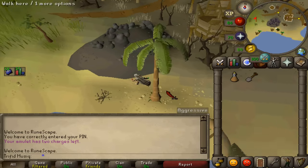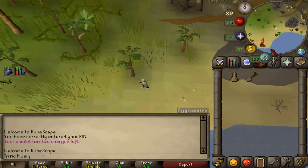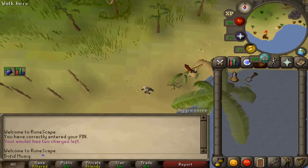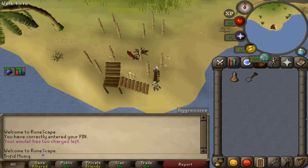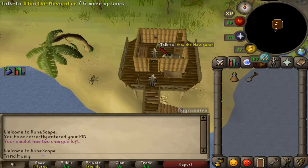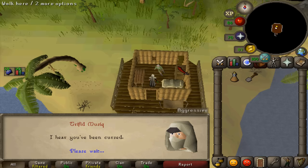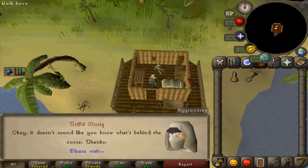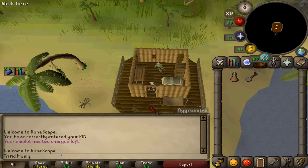Continue following the shore with your spade until you see a house just to the south. Climb up these stairs and inside you should find Ethoy the navigator. Talk to him and select the first option: I heard that you have been cursed. Skip through the dialogue and go back south and exit his house.